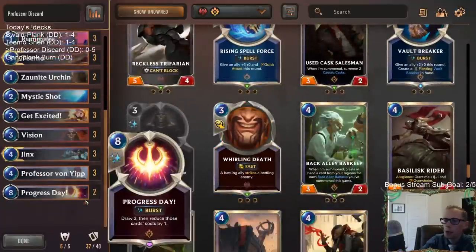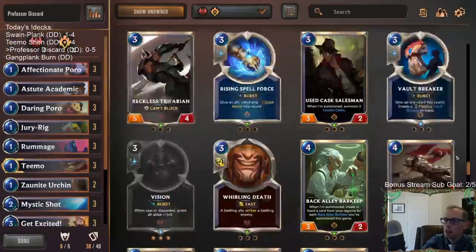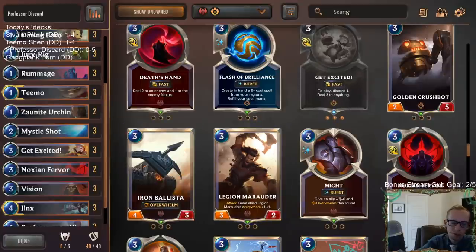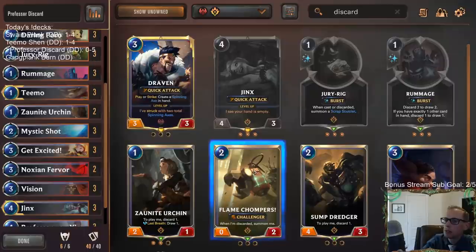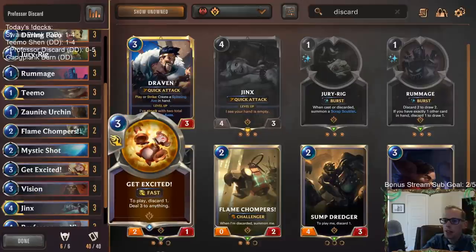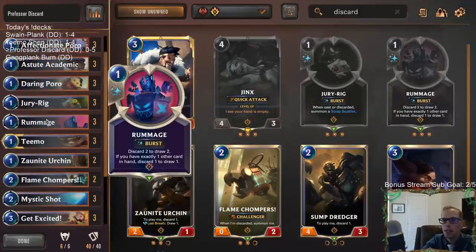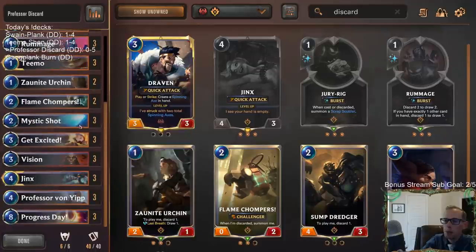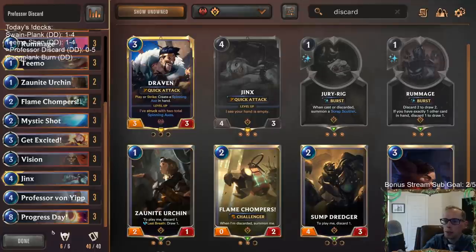Lots of things you can change. I would probably play a third Progress Day, maybe a couple Noxian Fervors, maybe some Flame Chompers? Jury Rig and Vision are the only two things that are good to discard, and we have three Get Excited and three Rummage - a lot of things we want to discard. Also the Urchins. I'd probably just play two Flame Chompers so we can discard them and get a 0/2 Challenger that can be useful.